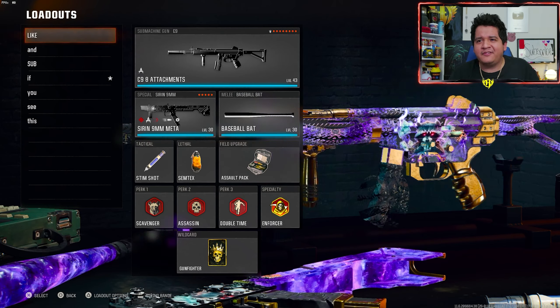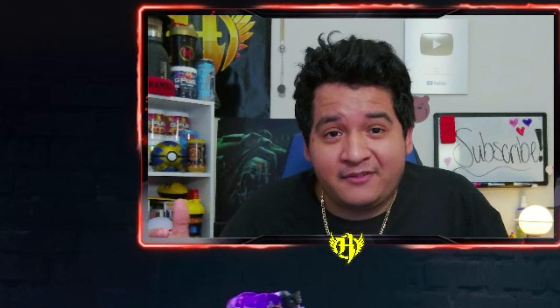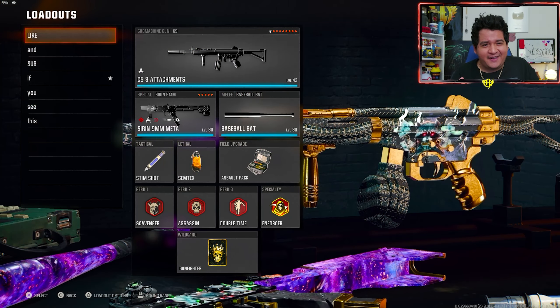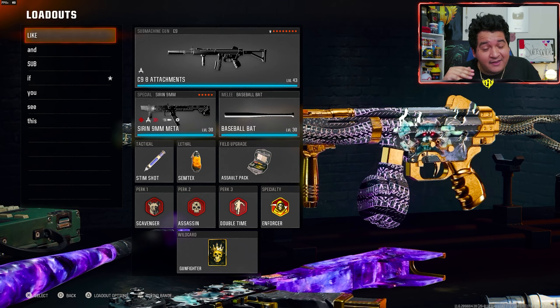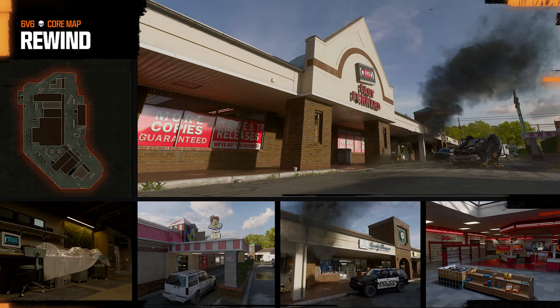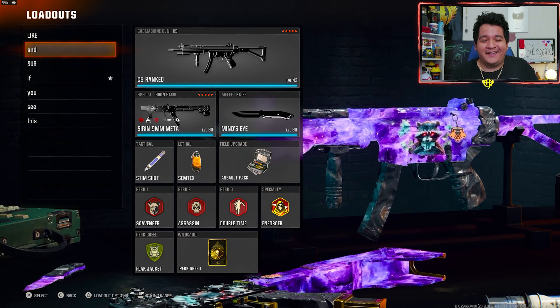The C9 has got that power, movement, and speed. For today's video, I decided to do the best of both worlds — I have a regular pubs number-one eight-attachment class setup, and I've got a ranked play class setup to show you guys with the C9. I managed to drop three nukes in today's video using these two setups. First, I dropped a double nuke on Subsonic, almost getting a triple nuke because on my second streak I got like a 58 gun streak. Then with the ranked play class setup, I dropped a nuke on Rewind against a dude that was sweating, who talked trash in the text chat and then left as soon as I dropped the nuke.